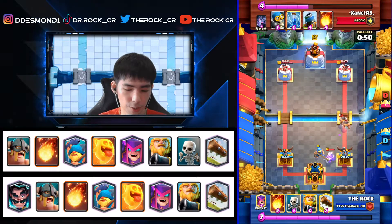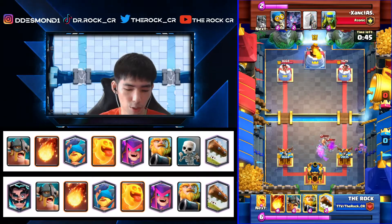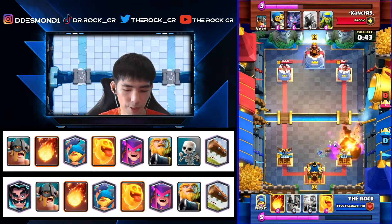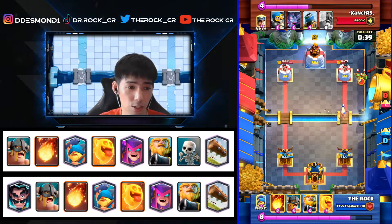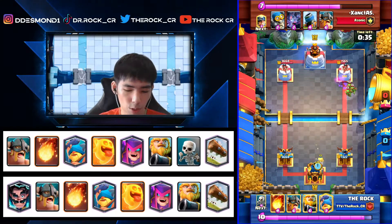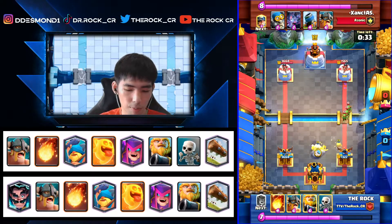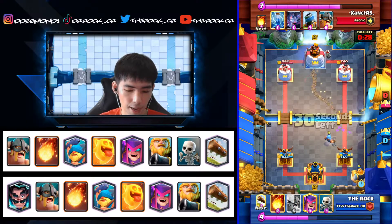Not using the Heal Spirit earlier was actually good because I managed to take out four out of five of those Bats. His eBabs get one swing and then his Fireball comes in on my tower again, so I lock to avoid the second hit from eBabs and have to use the Heal Spirit here. We'll still cycle in the back when we need to push with the RG.